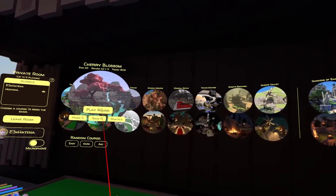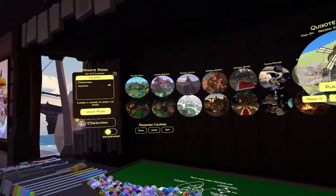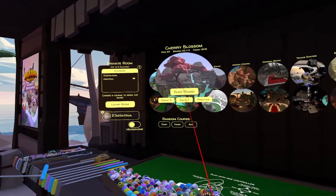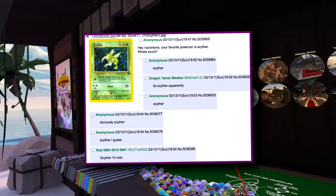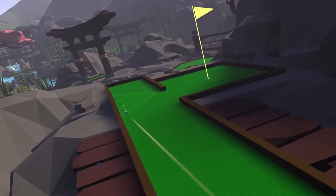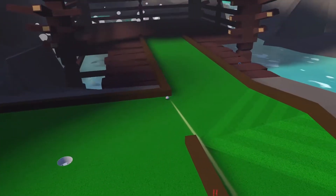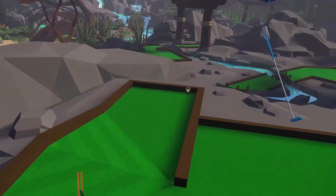Yeah, are you saying that your favorite course is Arizona Modern? You are a fool. Get outta here! Wrong! It's Cherry Blossom! It's like that post - your favorite Pokemon is Scyther. What's your favorite Pokemon? And everyone's like, I guess it's Scyther. Well, I do have a bit more golf experience from today, because I did play Golf With Your Friends earlier.